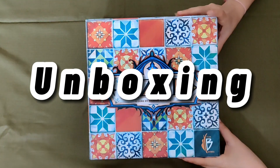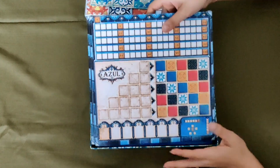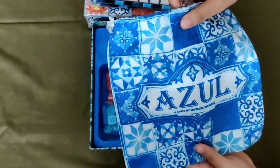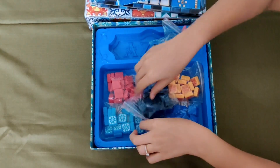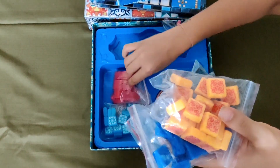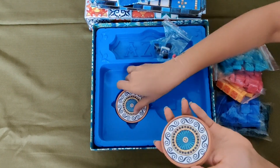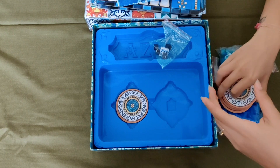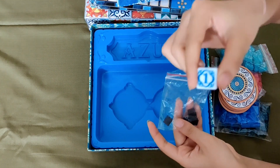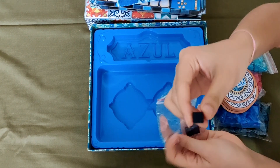In this game, we will see what you get in the box. First, a rule book. Then 4 playing boards, 1 bag, 5 design tiles, 20 pieces of each design, 9 factory displays, 1 starting player marker, and 4 scoring markers.